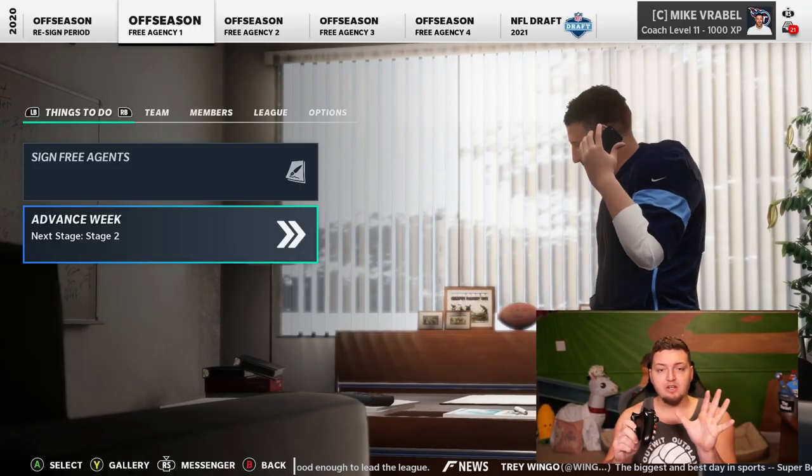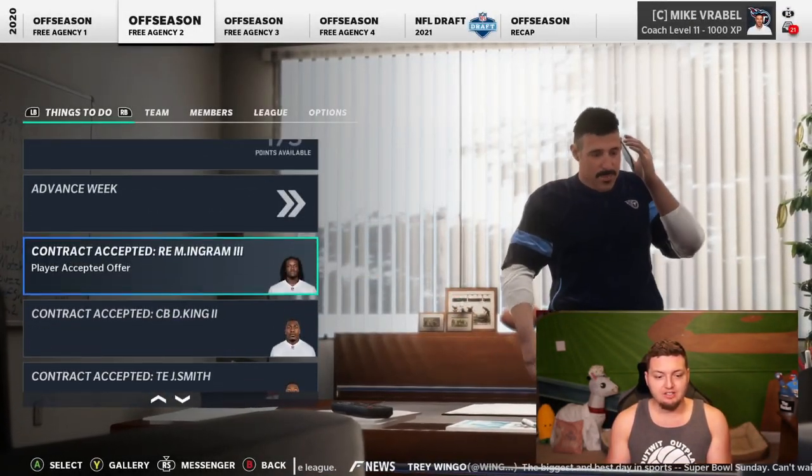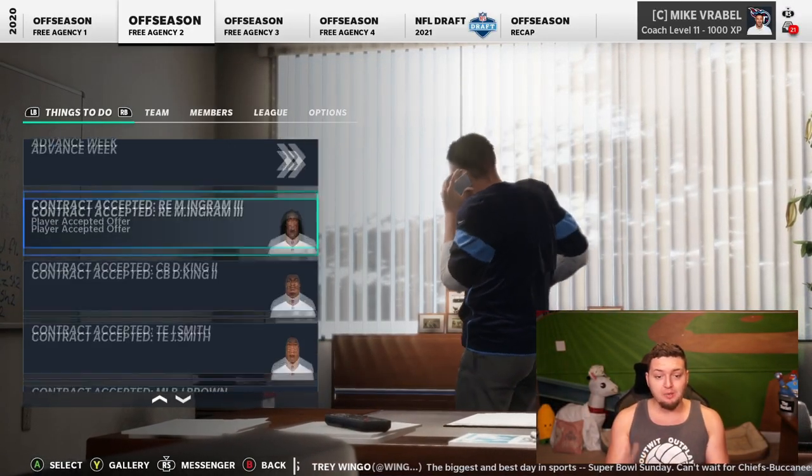Everything's on auto. We'll simulate to the next week and see if we actually got any of those guys. And it looks like — whoa — we got John Newback, Desmond King back, Jalen Brown, and we get Melvin Ingram.